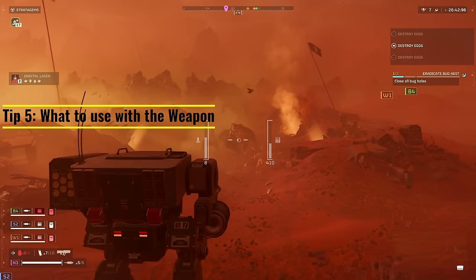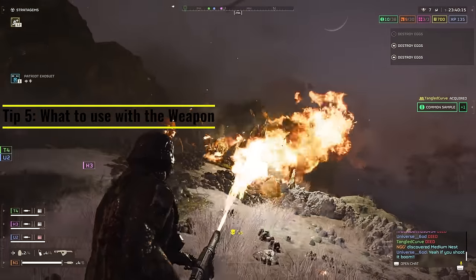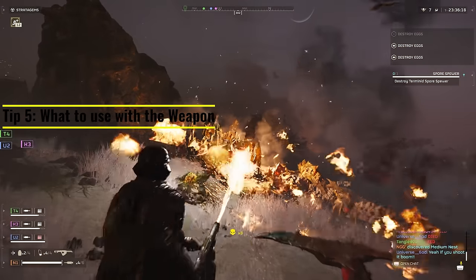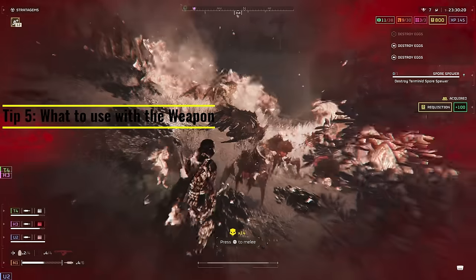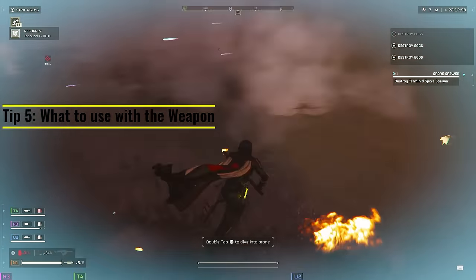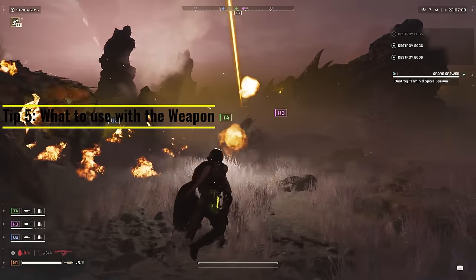I actually made a short about the flamethrower pairing, so I'll attach it to the video. The flamethrower excels at ad clearing as well, and it's also very good against medium-sized enemies such as nest defenders, bile spewers, and it can even handle the charger if you hit it in the right spot. For the automatons, I'd probably lean toward the grenade launcher — I think you have plenty of options for the automaton, but the grenade launcher is underrated, and I plan on coming out with something about that soon.